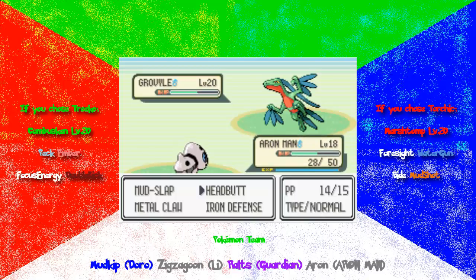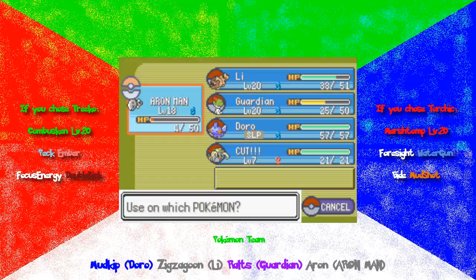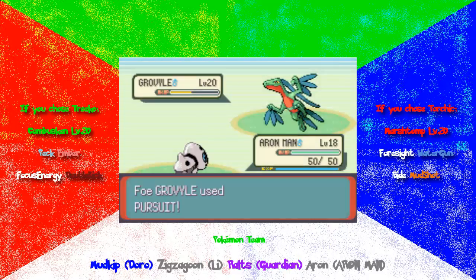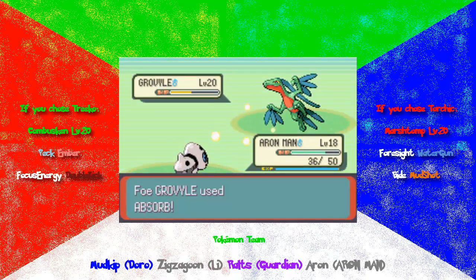Doro should get a level up so long as Doro doesn't faint, so I'm just gonna use another Headbutt. A critical hit — that's gonna hurt a lot. I think I'll have to resort to another Soda Pop. Thankfully it doesn't do so much if you have high defense. Another Headbutt — it would be awesome if I could make it flinch. Mei's not making an attempt to heal it either, so... took it out.